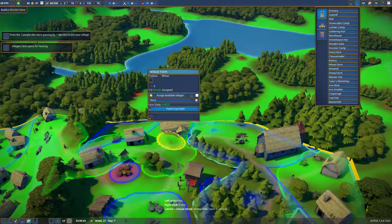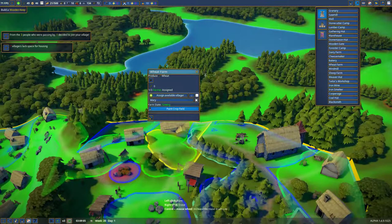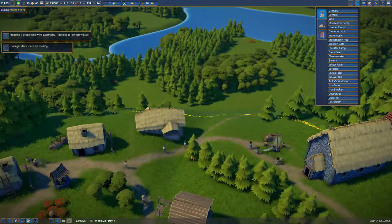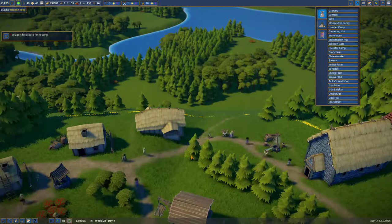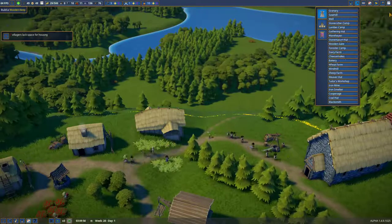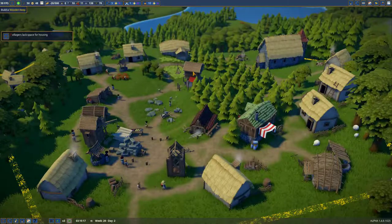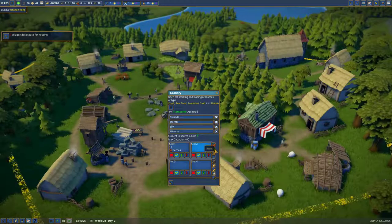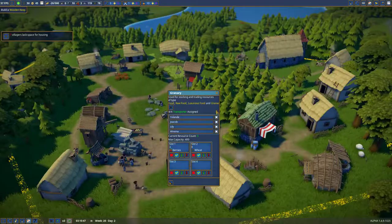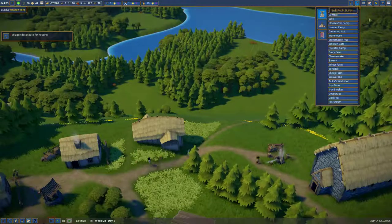I have to paint a crop field. Let's see what happens with this — I'm very curious how this wheat field is going to work. Everybody's going to church. Do we have a priest yet? No. I still have no clue how to get a priest. Oh, look at this — they're planting wheat everywhere. Will you accept wheat? That means we are going to need a windmill, I bet.